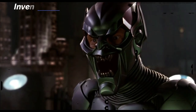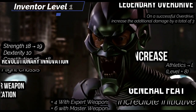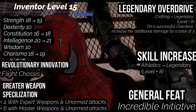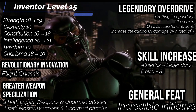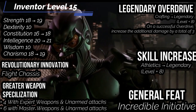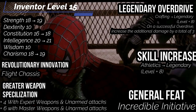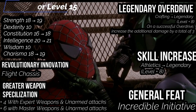At level 15, you get ability boosts in intelligence, constitution, strength, and charisma. For a general feat, you gain incredible initiative — a +2 circumstance bonus to all initiative rolls. Greater weapon specialization increases the damage from weapon specialization to 4 with weapons and unarmed attacks you're expert in, and 6 if you're a master. Legendary overdrive makes you legendary in crafting — on a successful overdrive you gain a total of 3 additional damage, replacing the last increase from master overdrive. Revolutionary innovation: pick the flight chassis for your companion — you now have a flying glider. Excellent. Skill increase: get athletics to legendary, so we can really have the strength to beat Spider-Man. Maybe — I think Spider-Man might be overall stronger.